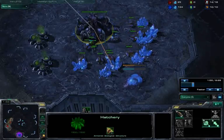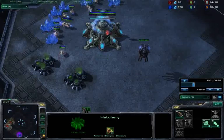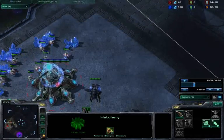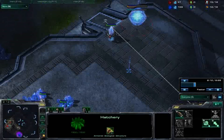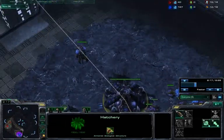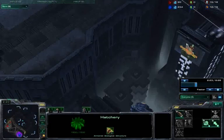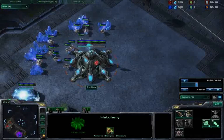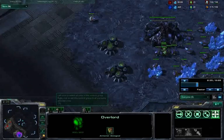This build works really well on the current version of Metalopolis and Shattered Temple, because there are only two places where they can spawn. If they're in close air position, that's actually even better for this build because you can get reinforcements a little bit faster. Even though I'm Zerg, sometimes you can hide the close air overlords so they don't know exactly where you are, but you want to know where they are sooner rather than later. So I put the overlord right there in their face — they can see it.